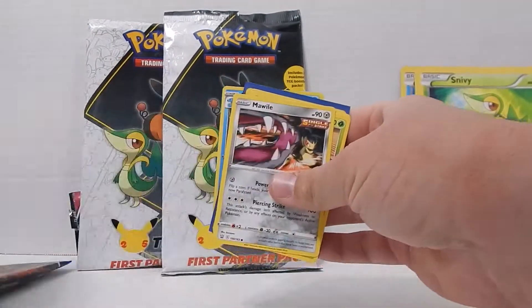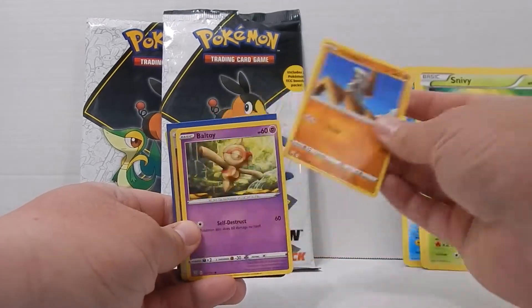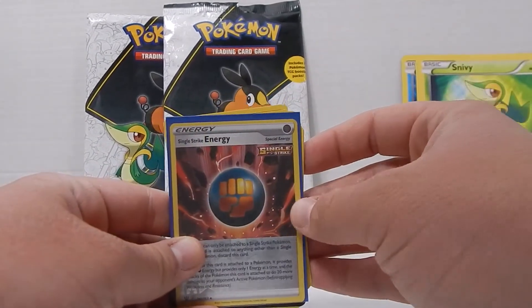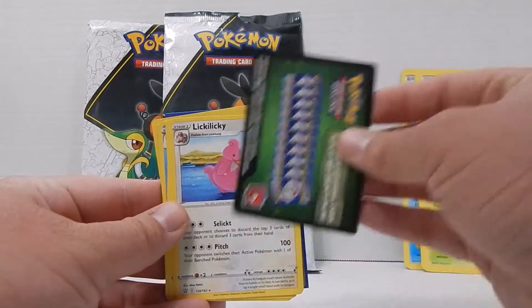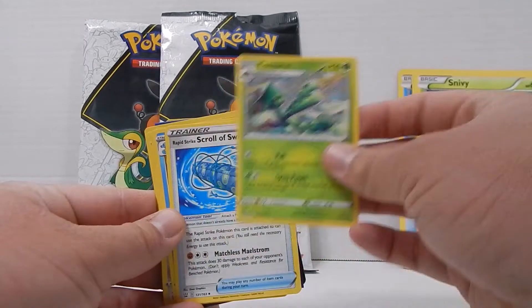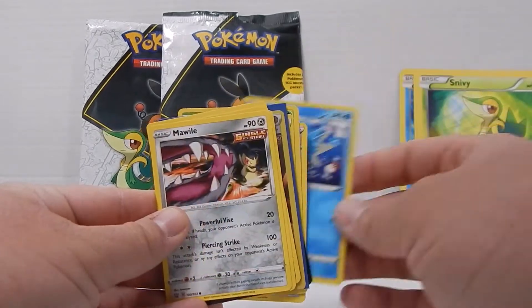And now the Battle Styles pack: Maolai, Cactus, Corphish, Timber, Baltoy, a Single Strike Energy reverse holographic, Lickitung, a Grass Energy, a Cacturne — which is the first stage we got earlier — Cedra, and back to Maolai.